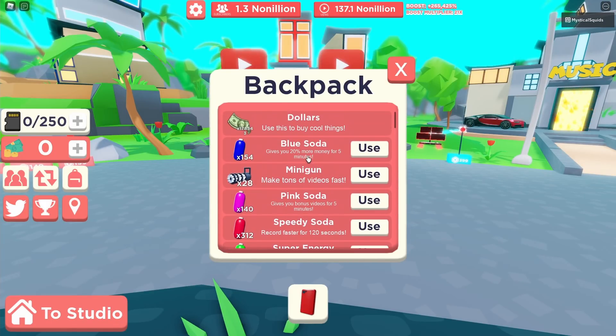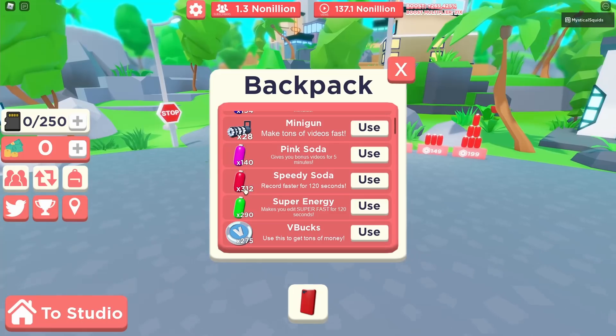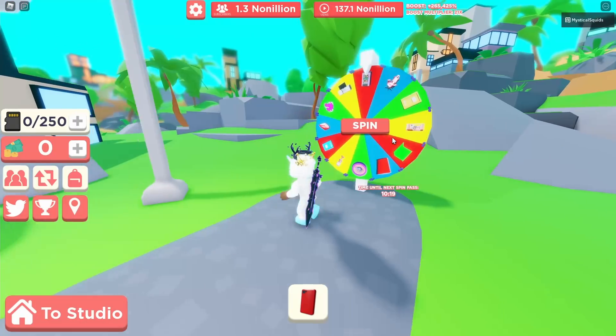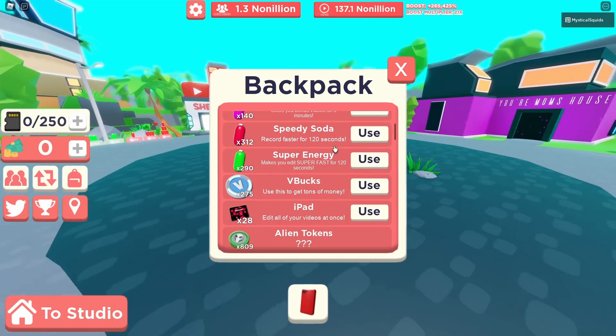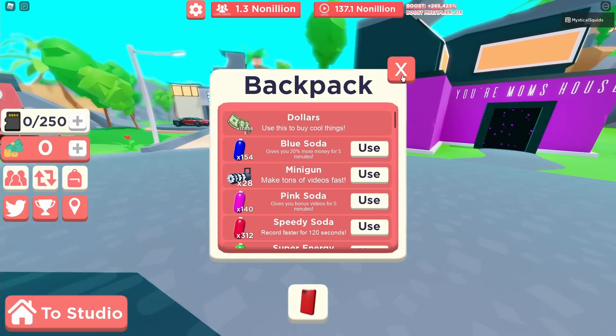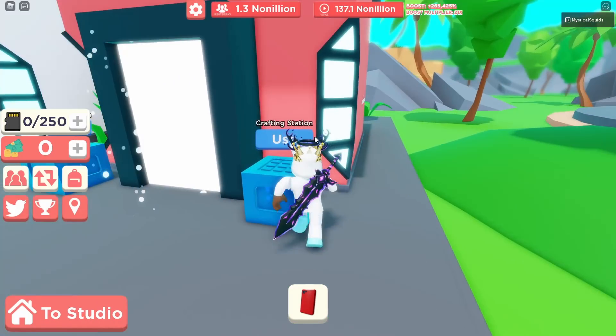I may have one of the most valuable inventories: 28 mini guns and 28 iPads that you can't get anymore, plus 300 BD soda tokens that you can't even earn anymore — not even from spinning the wheel. So we have one of the rarest inventories in the world right now. Tell me in the comments if yours is rarer.